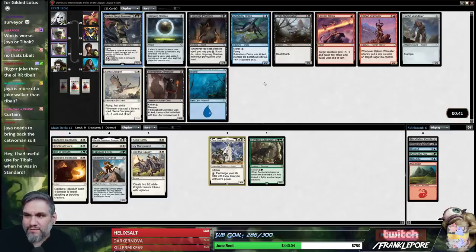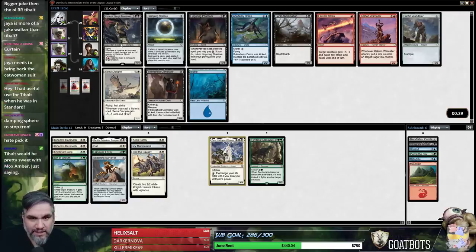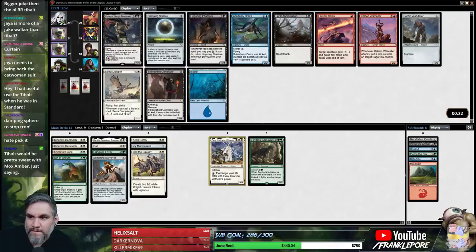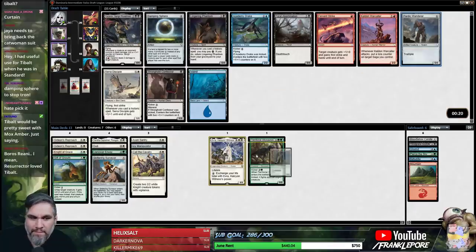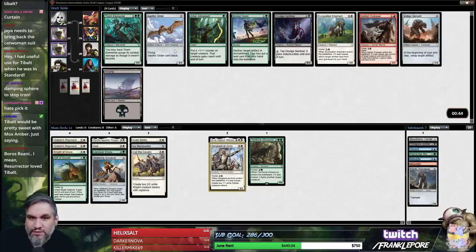There's nothing in this pack for us. Partic Wanderer could just be playable? I don't know. I might just play Partic Wanderer in our deck. Oh, I like Sargent better — I want a Broken Bond effect, but considering we're white-green I can probably find one, so I'll just take Sargent. I think Sargent's a better card.